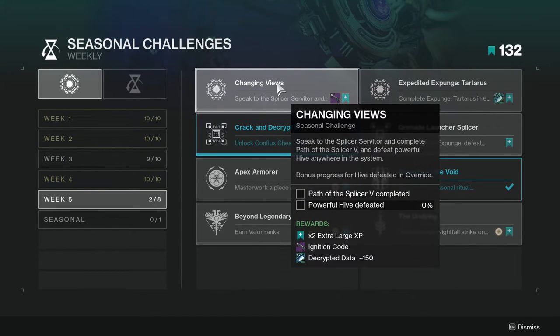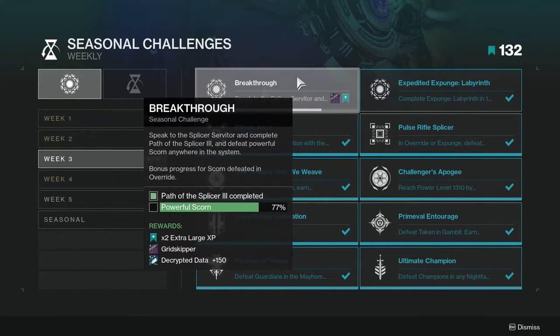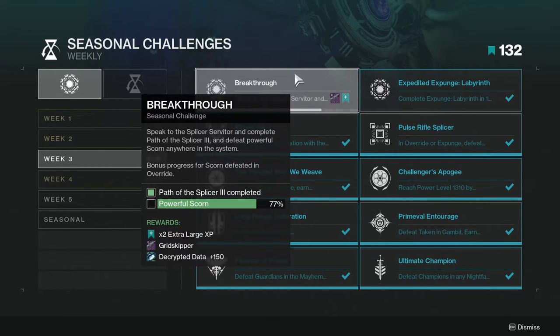Let's talk about seasonal challenges. The first one is Changing Views — as you can see, I haven't done this one yet. You speak to the Splicer Servitor and complete Path of the Splicer, and defeat powerful Hive anywhere in the system. I suggest you guys do this one.